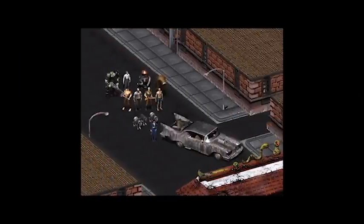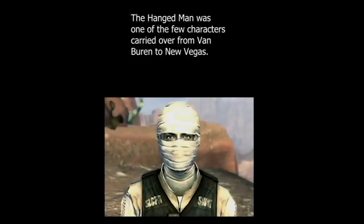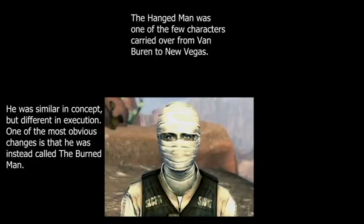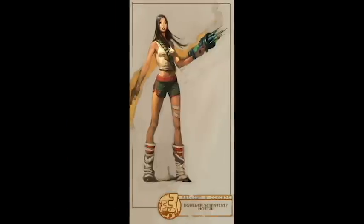It also appeared that Black Isle intended to revamp the companion system in Van Buren to make it a little bit more realistic. For one thing, injuries would have directly impacted how a companion performed in combat — they would flee once they reached a certain threshold, but the player would have been able to theoretically overcome this with the use of the new Suicide King perk. Companions would have also been more independent, more commonly voicing their opinions or acting against the player's instructions. The Hanged Man, for example, was a potential companion who would have had great attributes and abilities, but would have also been tremendously evil, often goading NPCs towards violence or butchering people he disliked. There were at least a dozen different companions planned for the final game, most of them intrinsically tied to a specific faction or location, and with their own involvement in major storyline events.